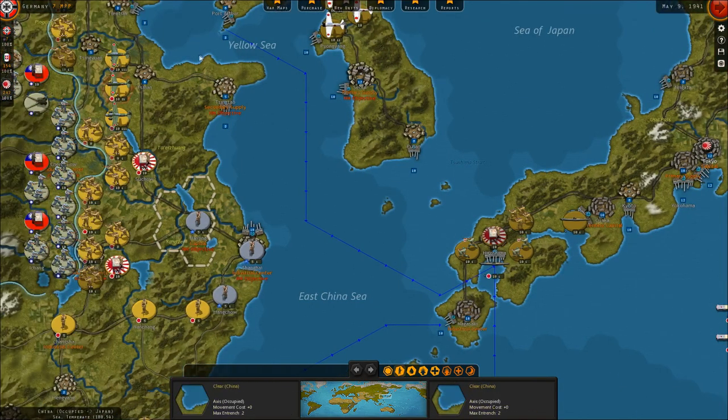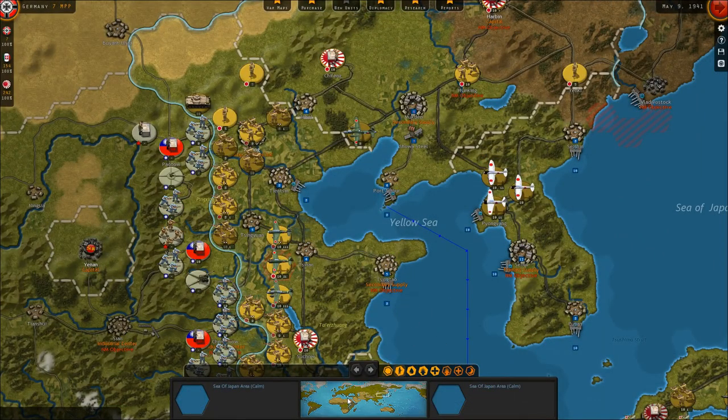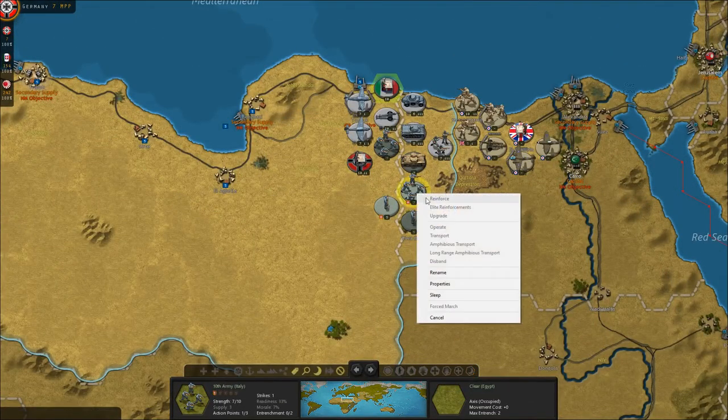The Japanese still have some money to spend, but we're going to hold off on spending that right now. The Italians also have some money to spend, but we're also going to hold off on that for now.